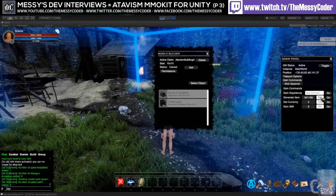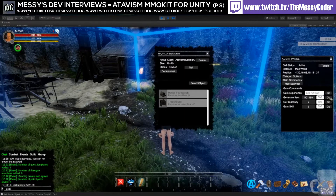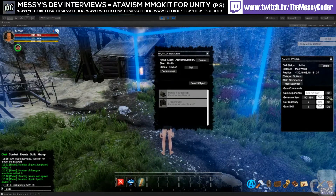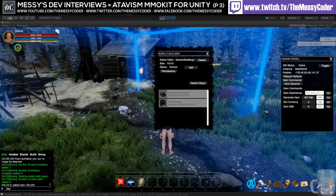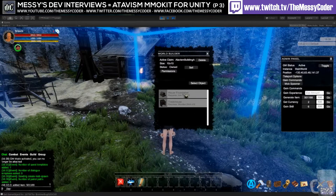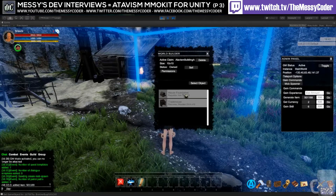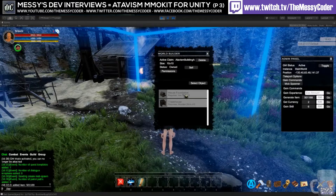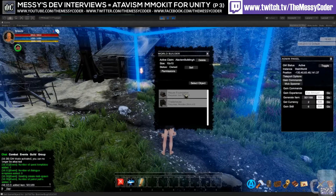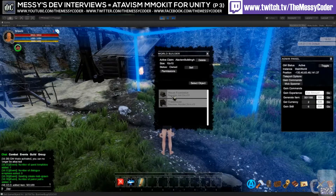Is there a demo to try? Yes! If you just go to the Atavism website — Freshmeats has put the link in chat — click on that and there's a link right at the top in the hero banner to try out the demo. Just one thing to mention: the demo works in conjunction with the forum login. You'll use your credentials from the forum. So go to the Atavism website, sign up, register on the forum, and then you can try out the demo.